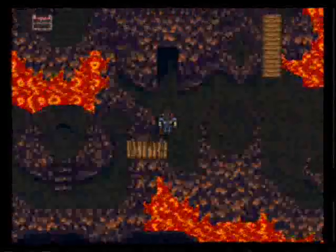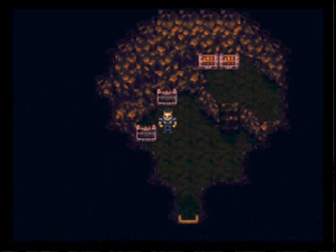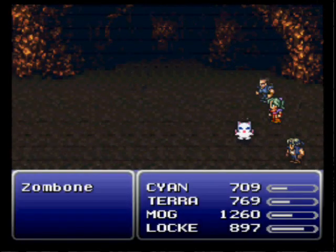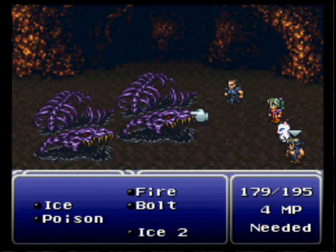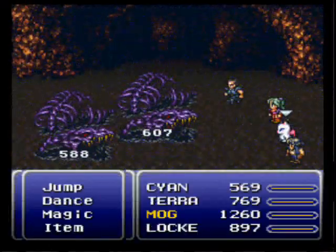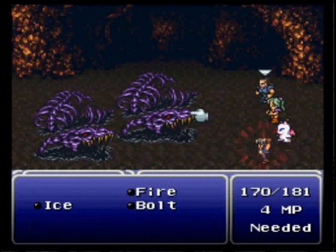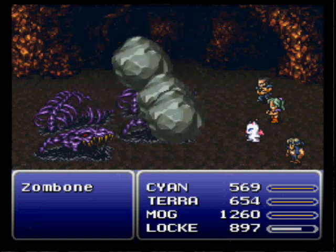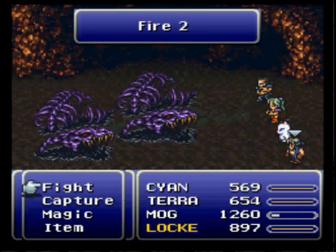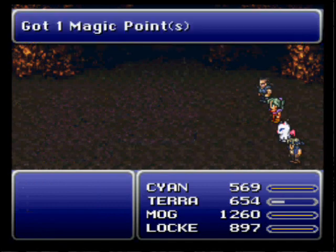We're going to hit this switch and open that door. We find some magicite — it's not an esper you can equip; it's an item that will cast a random esper, even ones that you don't have. I don't really use them because there is an esper that can kill you, and at this point in the game it could also cast an esper that would heal the enemy rather than hurt them. So I just try not to mess with it.